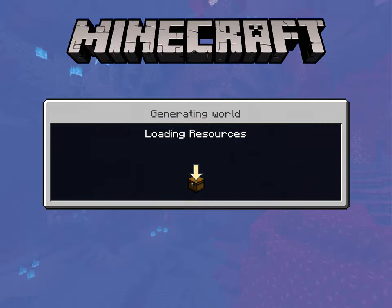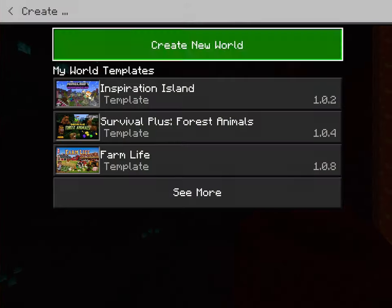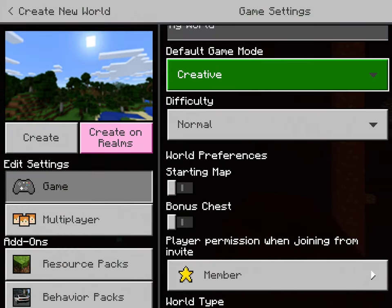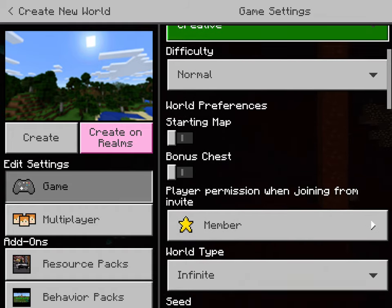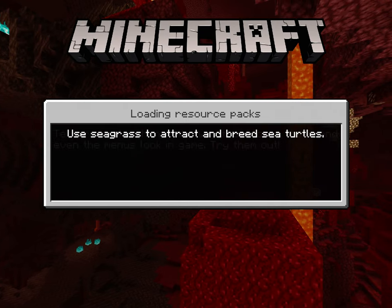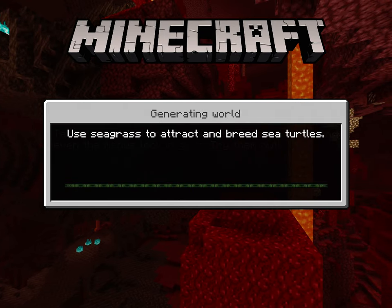So I'll save and quit, go to another world, and show you how to make it. You create new and go to creative. World type needs to be flat, because it's fully flat and it's much easier to make. It'll load — you just gotta wait a bit.